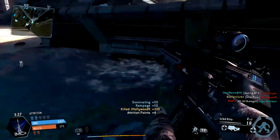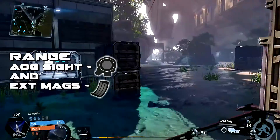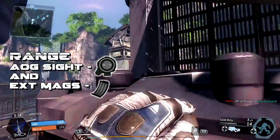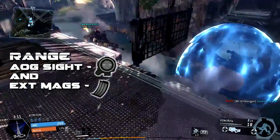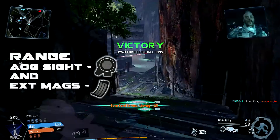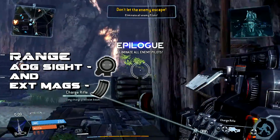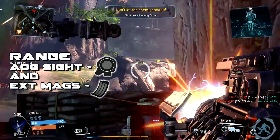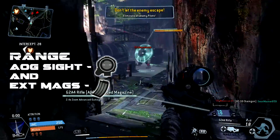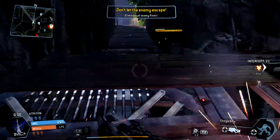The second setup is the one I'm playing with on screen here: the AOG sight and extended mags. The AOG gives you more zoom, which is better for long-distance shots. Extended mags is the pick because the other attachments are the match trigger and suppressor. Stay away from the suppressor since it hurts your damage over range, and stay away from the match trigger because it decreases your ammo count and accuracy. This gun is for precision shots, so you want to stay on target — shooting faster really isn't worth it for long-range.